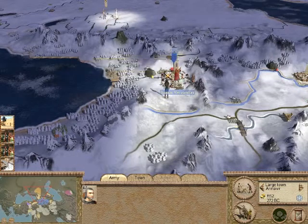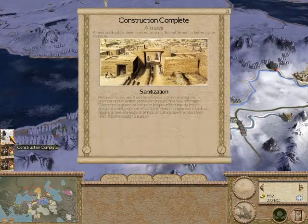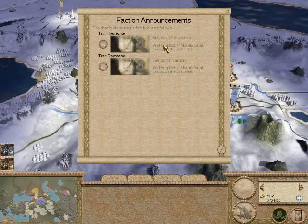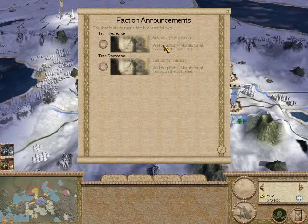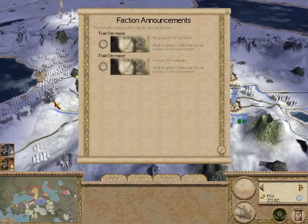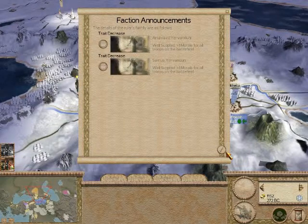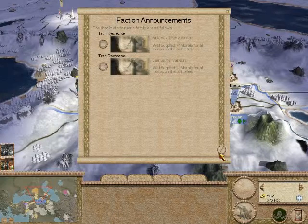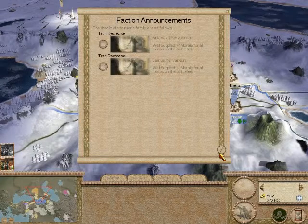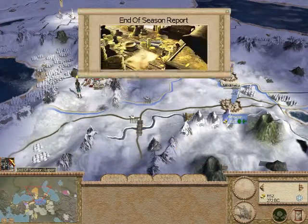It's winter now. A building is finished. As you can see here, the trade has decreased and my units are not well supplied anymore — they are losing the plus-one morale bonus on the battlefield. When you're fighting on your own ground, you gain plus one morale; if fighting in ground with high farming levels, you can gain supplies through pillaging. I'm not 100% sure about that, but pretty sure.